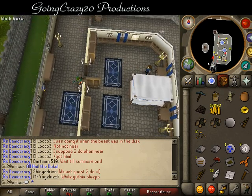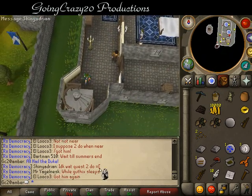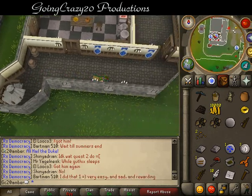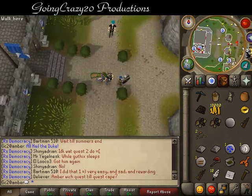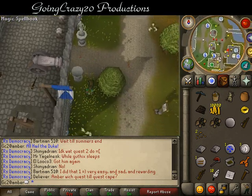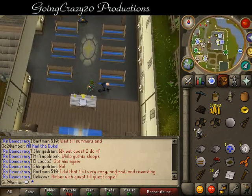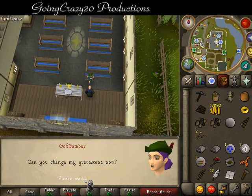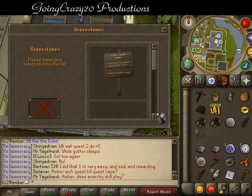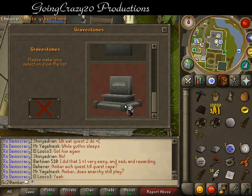Next is to look through Father Eric's selection of gravestones. This is where you must have completed the Restless Ghost. We need to go to the church. Just by doing this, you have completed it.